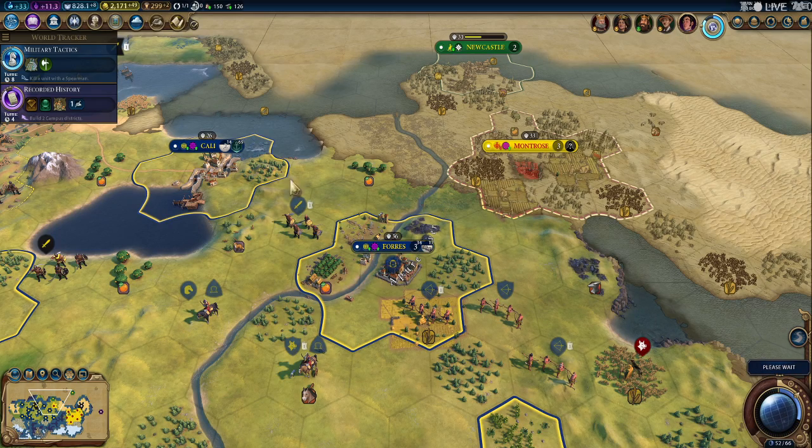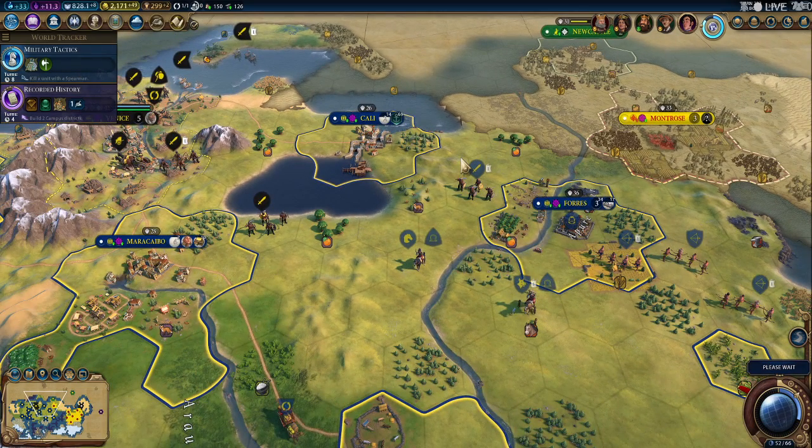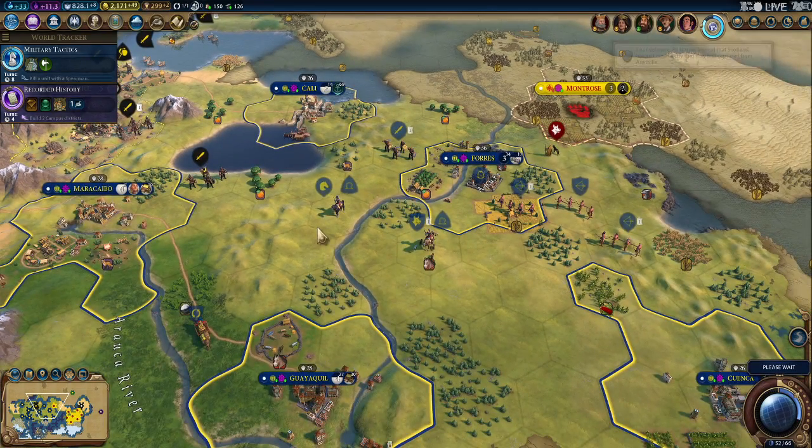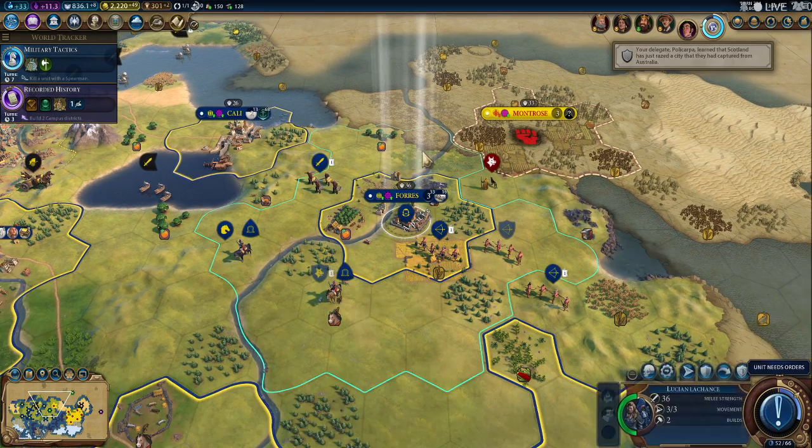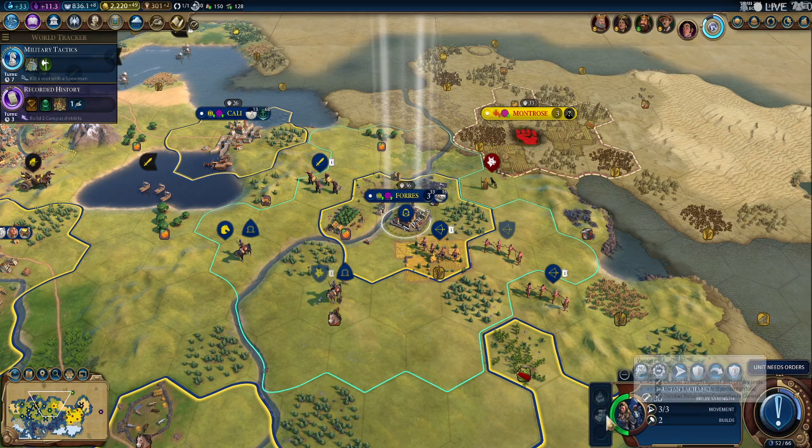Yeah, it looks like they're going after Newcastle. Someone is going after Newcastle. So that kind of sucks, because if they do take it... okay, they just burned it to the ground. That was kind of... dick.